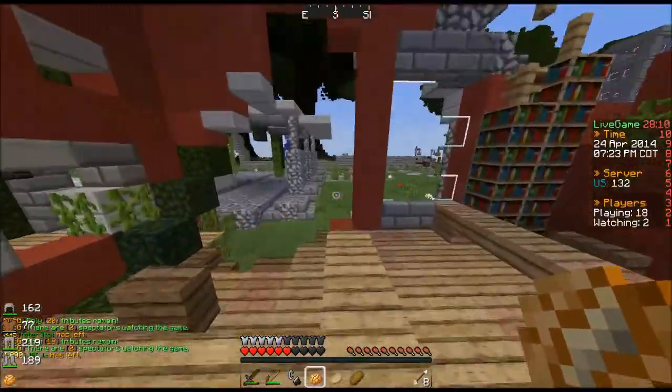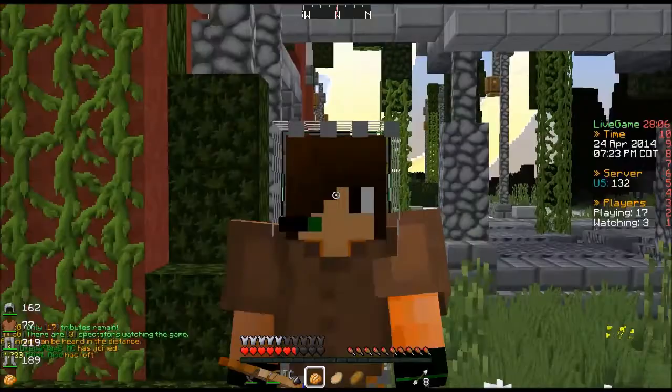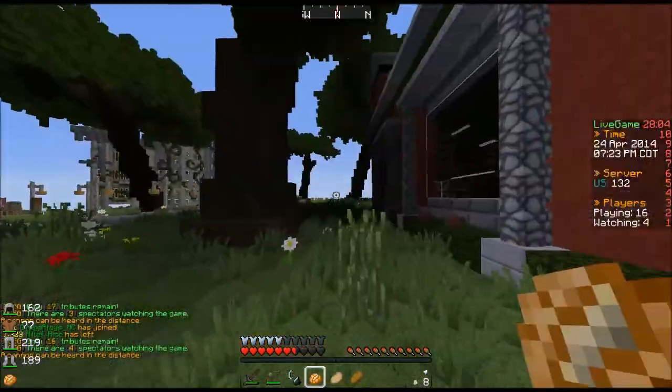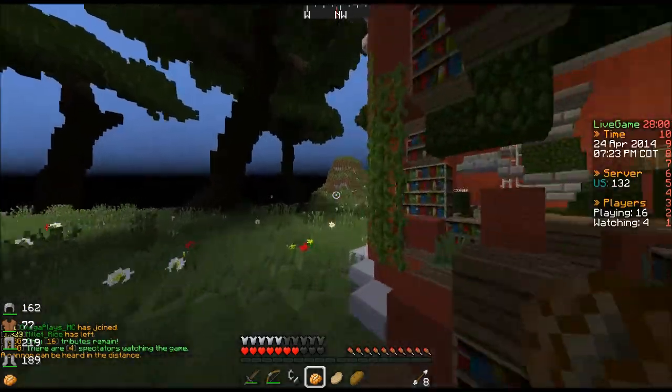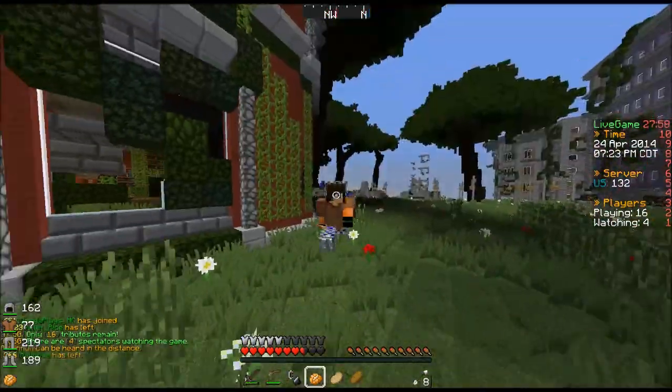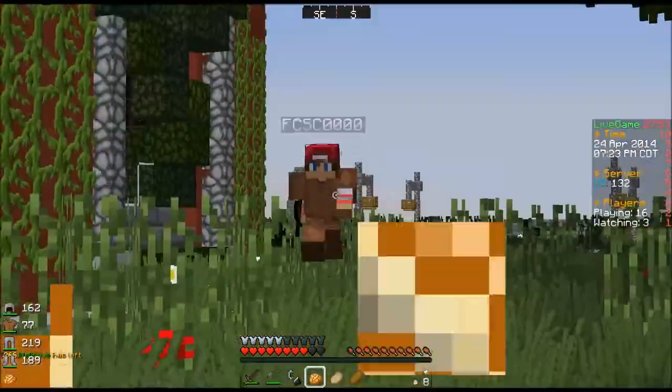Oh my god, there's a pool. You didn't know there was a pool? Dex is bad. Does your school have a pool? My school does not have a pool — they were planning on putting one in when it was made, but no. My school used to have a pool on the roof, but then they got rid of it.